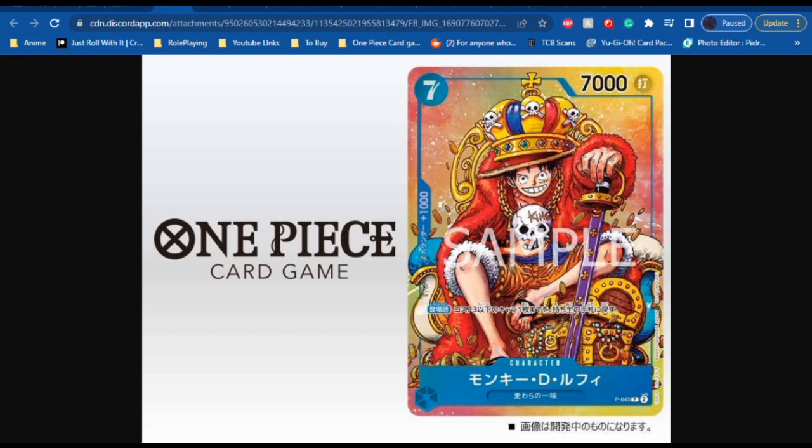First off, we have this promo Luffy here. It is coming in Shonen Jump, I believe. It is a blue card, the cost of 7, power of 7,000, counter of 1,000. On play: return up to 1 cost 3 or less character in the field to the owner's hand. Pretty good card. I like the 7 cost, 7,000 power. It's good having a 1k counter and the effect itself is pretty decent as well.